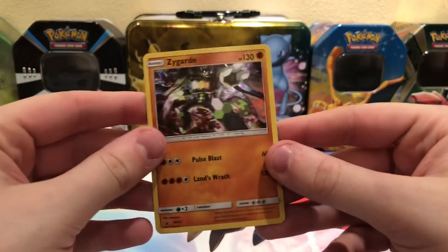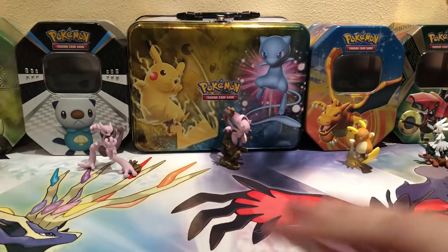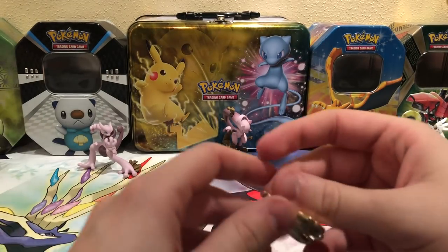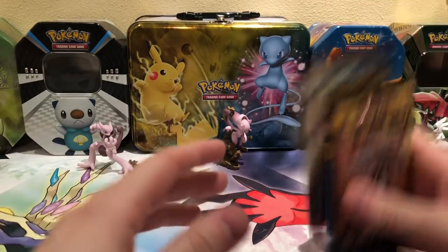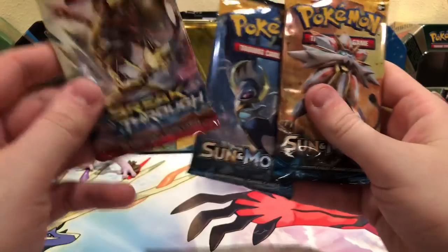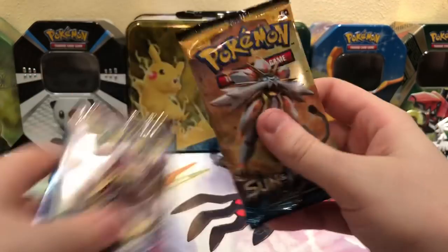Here's the Zygarde promo — I already showed it off before. Here's the pin, the Zygarde pin. I already went through all this stuff before. Two Sun and Moon packs, and a Race-Through pack. Let's do it.